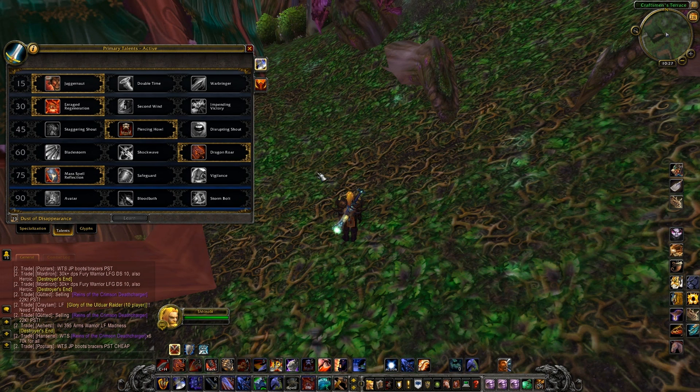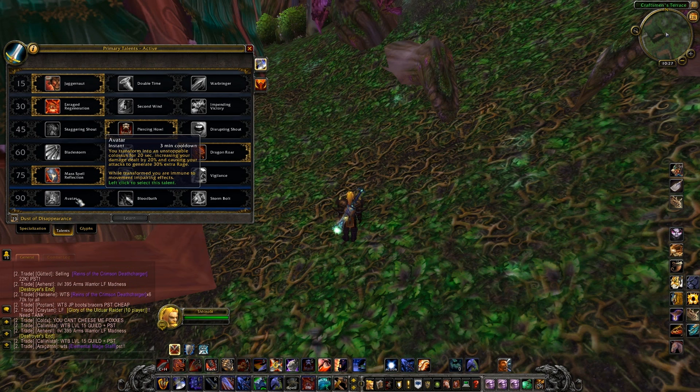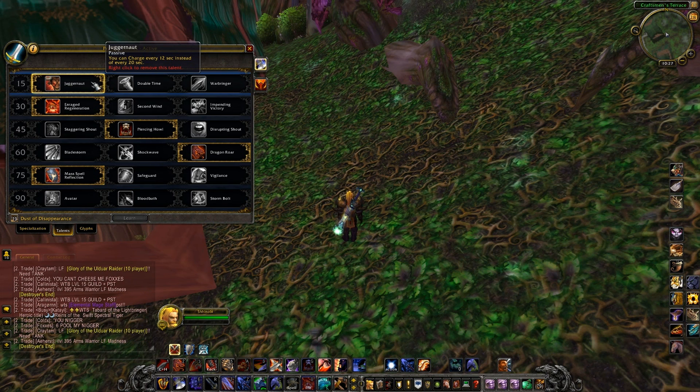These are the talents I chose for right now at level 85. At level 85 you don't get Avatar yet, which is going to be the optimal choice when you hit 90, but with a lot of testing Bloodbath or Stormbolt might still be a better choice - it needs a lot of testing. You can't just automatically assume something. The first row: I chose Juggernaut because Charge every 12 seconds is a lot better, especially if you're leveling in Mists of Pandaria.